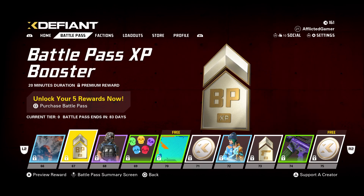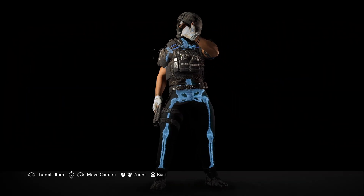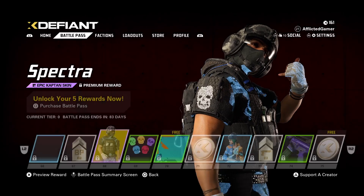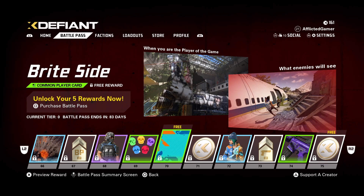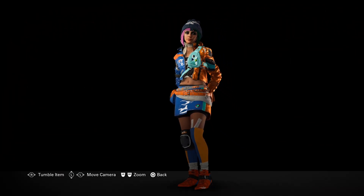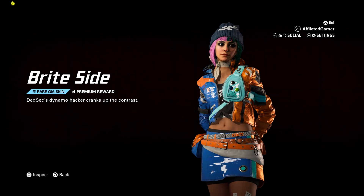Spectra — the Black version. I actually dig this, I like this. The weather's pretty crappy here. Bonehead. Then we've got Bright Side and X-Coins. Bright Side again but it's for Gia — cute little outfit, just don't like the colors. Weapon XP booster, always welcome. We've got the Violet skin for the M16A4. X-Coins.